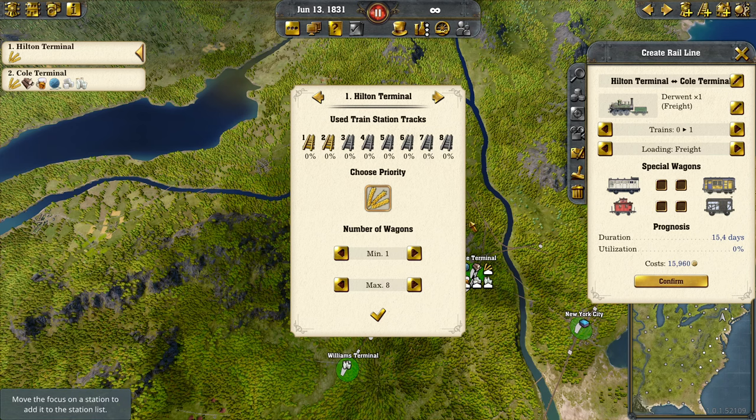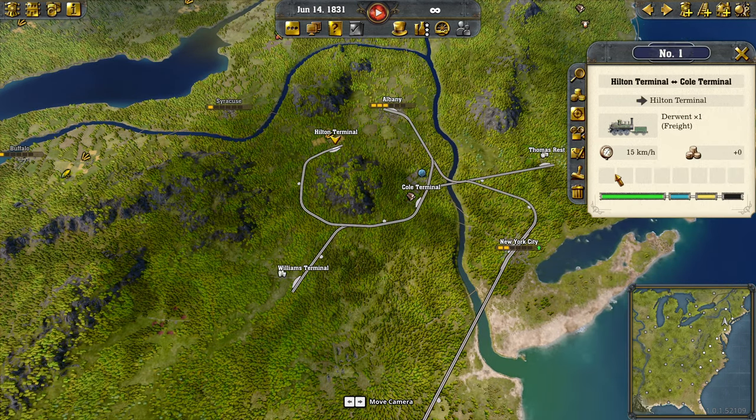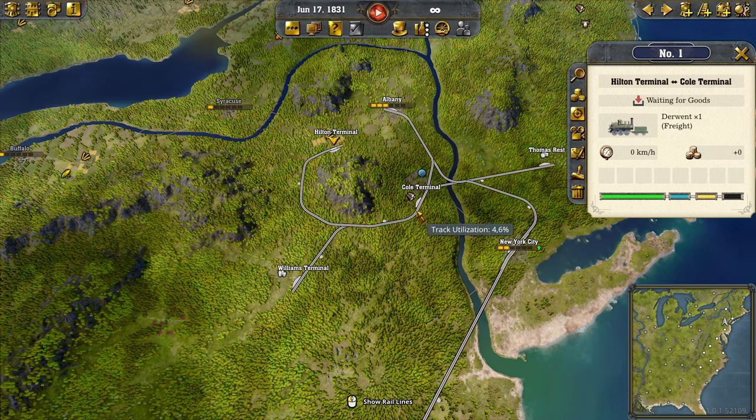If it's empty, if it has no demand for the good, it will stay. You can see that right here because no train is leaving — meaning that in theory it should not load anything. As you can see, it's waiting for goods, because it will only deliver goods to the warehouse that are requested by another line. It will not deliver goods to the warehouse and stock them, unlike in Railway Empire 1. So if you don't know why it doesn't stock goods in the warehouse, that's why. The warehouse is just to transfer goods from one line to another. There has to be a specific demand for a good — I'll show you in a second.